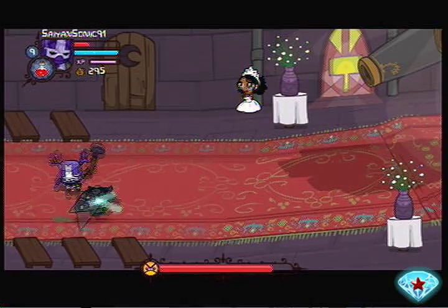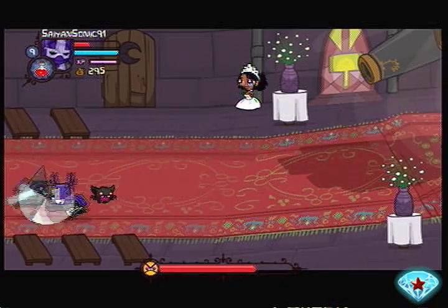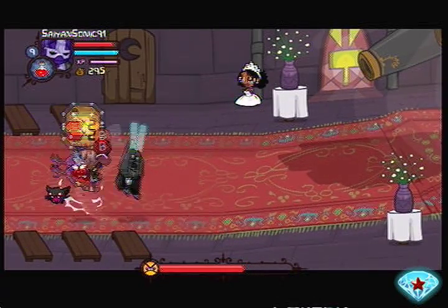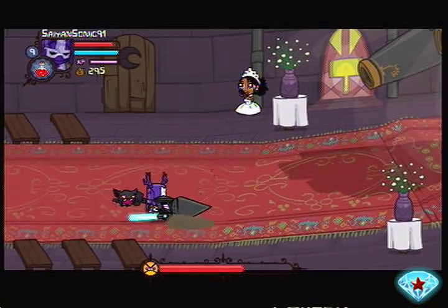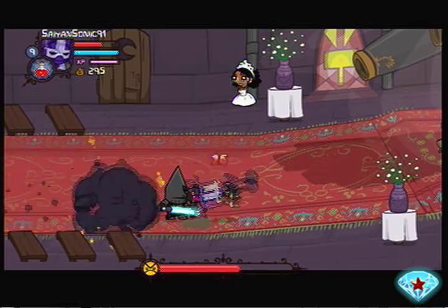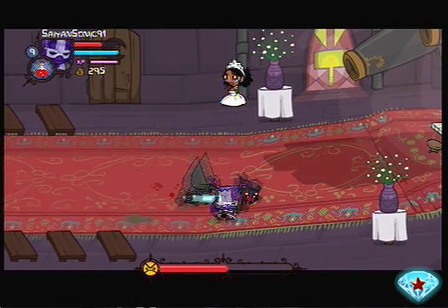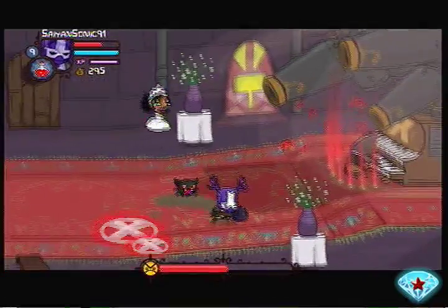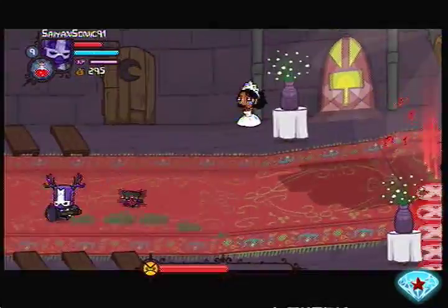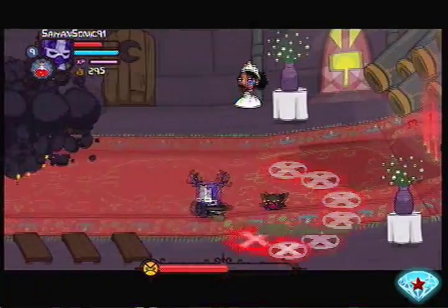Soon after, he'll just come right back out, and then you can start dealing damage to him again. A good strategy is just to pin his ass in the corner and wail on him, otherwise he will do some serious damage to you, especially with that spinning attack. He's halfway done — and every time you make him go over to the organ, the firing will go faster and faster.